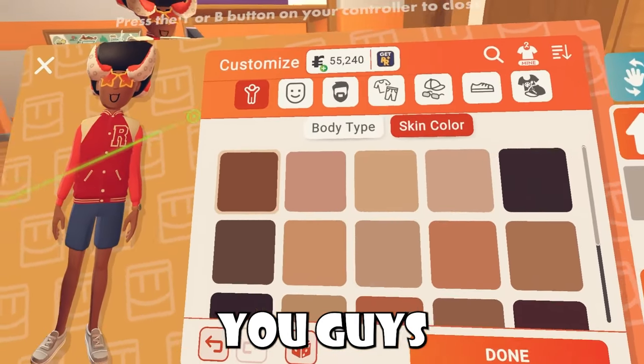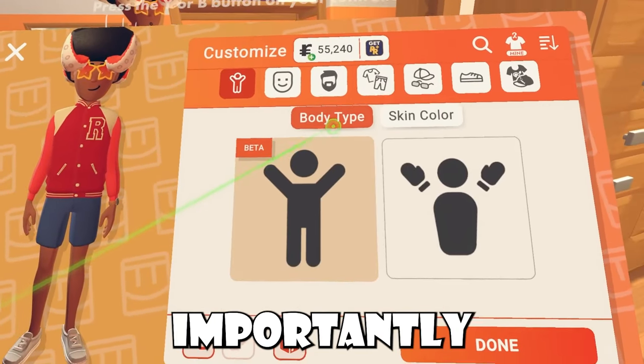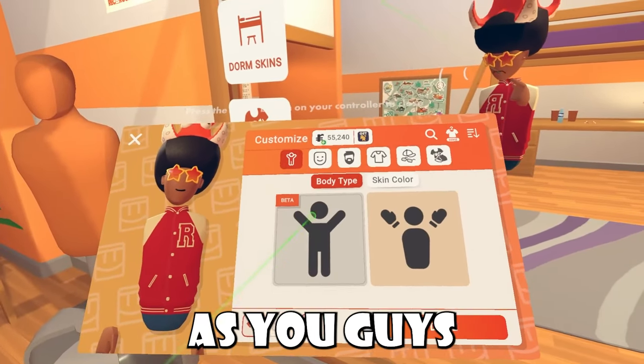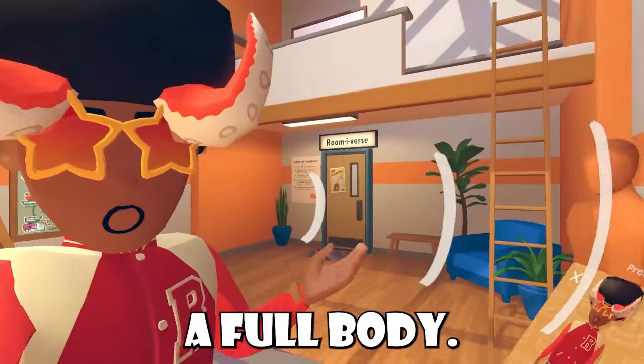Inside the customization menu, assuming you guys have full-body avatars, you guys will have some new UI. Most importantly, body type — this is how you'll switch from bean body to full-body avatar. This is my bean body, as you guys can see, and in beta, here is full-body. I switched to it, and I'm a full-body now.